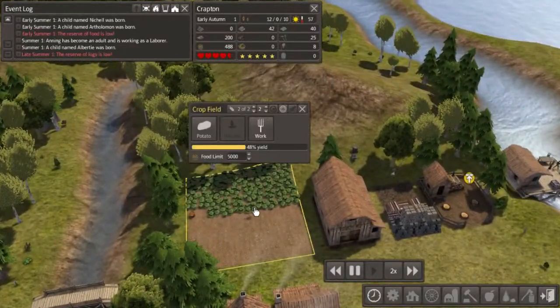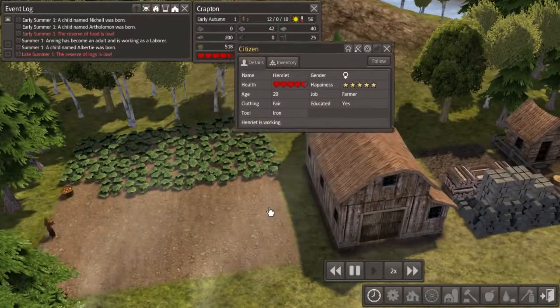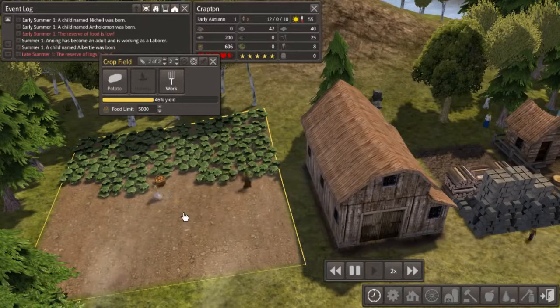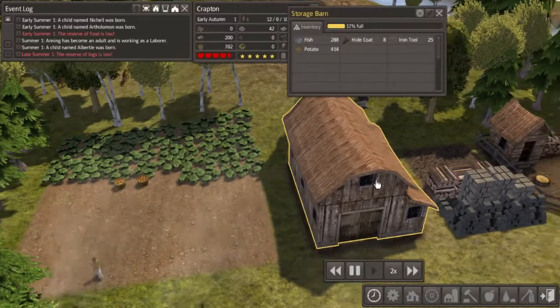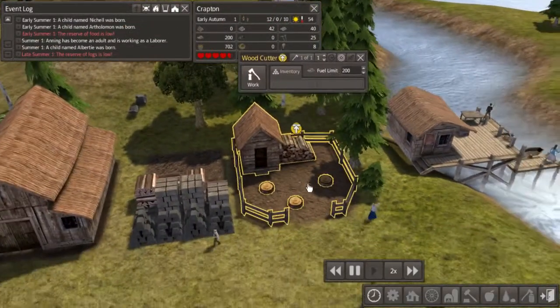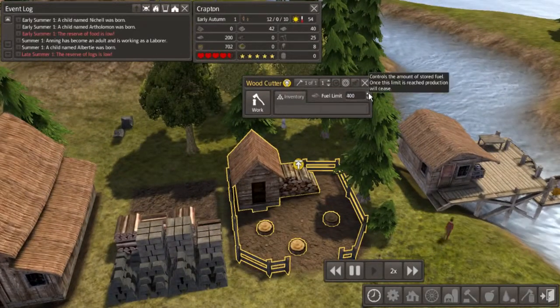Let's leave Thad to his work and go check up on the farm. Here we have Henriette and Gain harvesting up all those lovely potatoes — digging them up and sticking them into the storage barn where they belong. And we've got 288 fish from our fishing dock. It looks like our woodcutter is actually done.